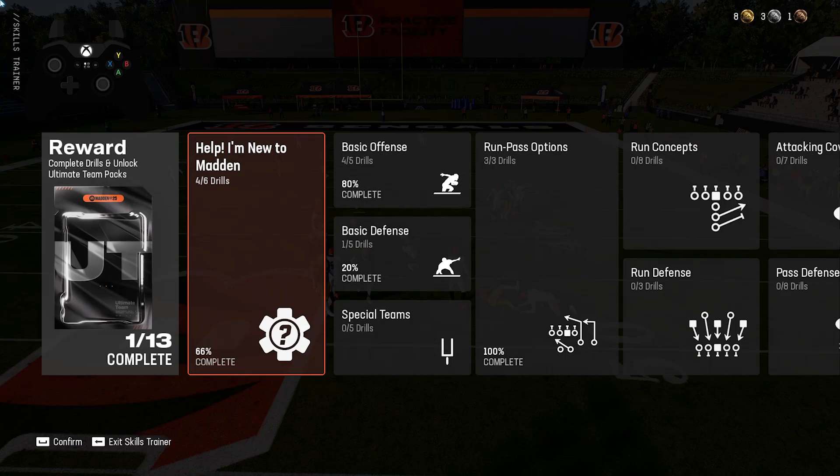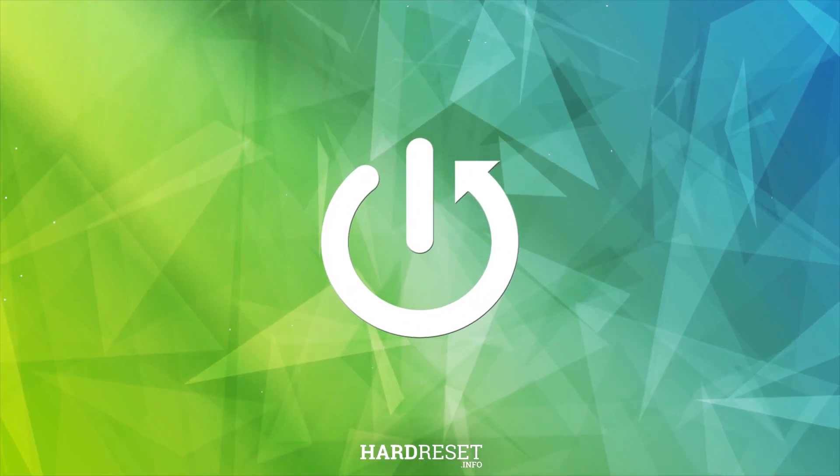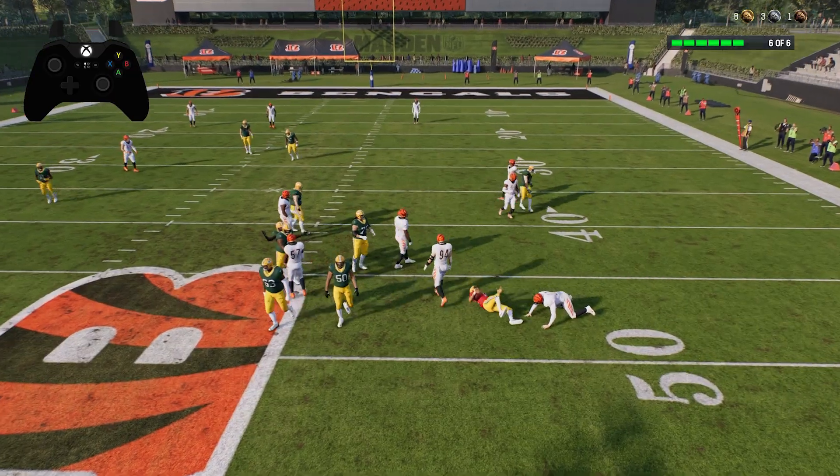Hello, in front of me I've got Madden NFL 25. In this video I'll show you the slant flat concept for short passes. To begin, let's go to Skills Trainer and short pass concepts, then go to slant flat concepts.